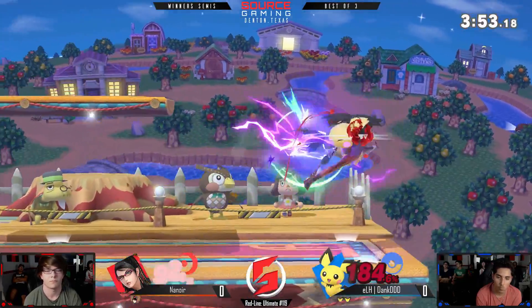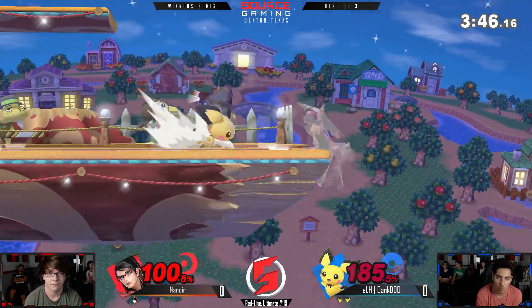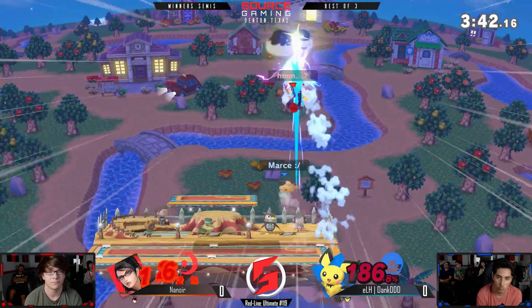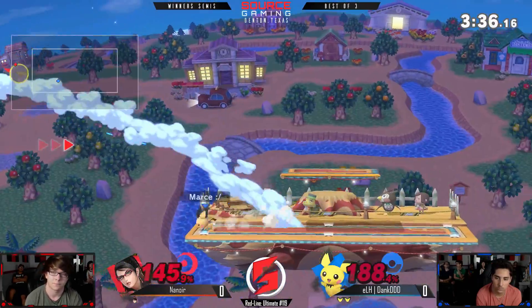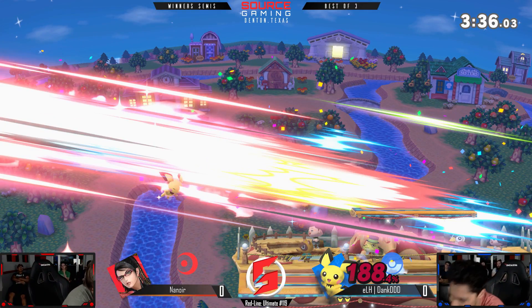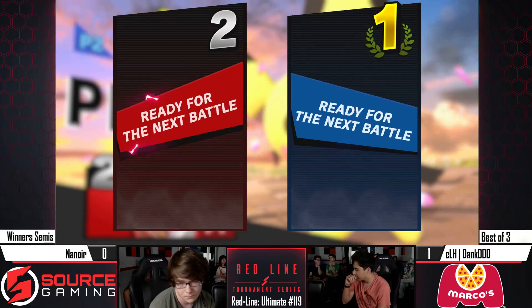It doesn't even matter at this point — it's Pichu. Back there, back through — trying to get the read but not getting it. Under the strike — a poor throw. Who ever thought that Pichu was just an angry character at 188%? You know there was some sort of rage going on there.